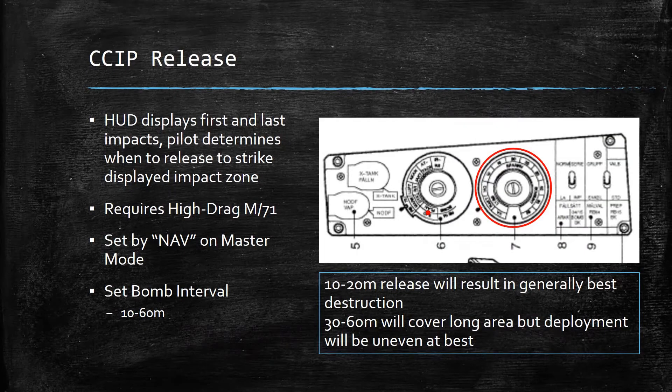For CCIP release — continuously computed impact point — the HUD displays the first and last impacts and the pilot determines when to release to strike the displayed impact zone. This requires the Hydrag M71 bomb. Even though commanded altitude should not make a difference in CCIP release because of the constantly calculated firing solution, I recommend setting the lowest command safety altitude as a precaution. You'll still be in plan and still set your bomb interval, but your master mode will remain in NAV throughout the CCIP release. A 10 to 20 meter interval will generally result in the best destruction; 30 to 60 meters covers a larger area but deployment will be uneven at best.